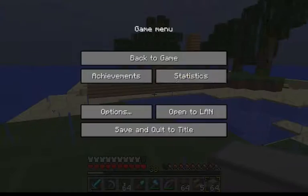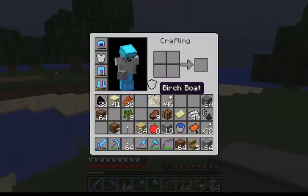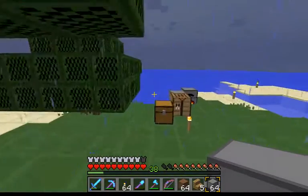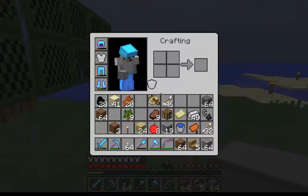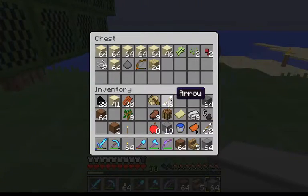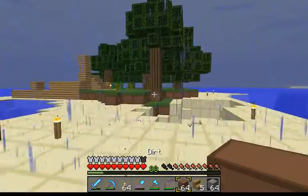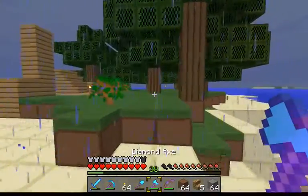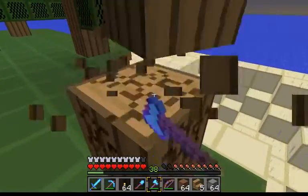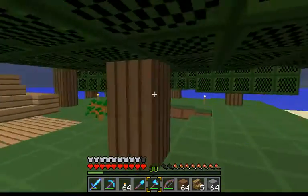I couldn't really see anything, so I'm just going to reduce my rendering. We're going to need a lot of wood. I'm going to get more wood — do some mining of the trees. There weren't really any monsters; that's pretty cool. Maybe the light was enough to make them stay away.